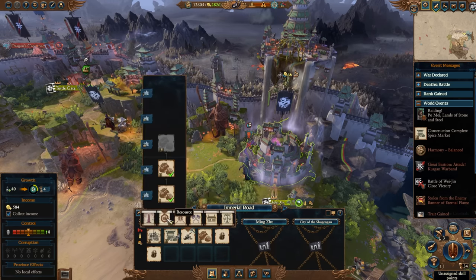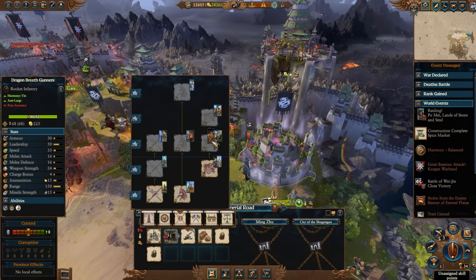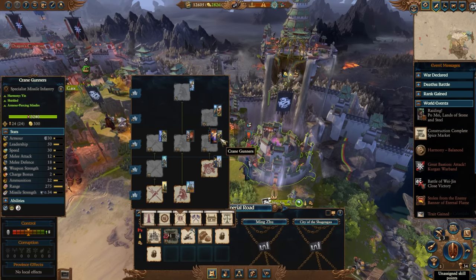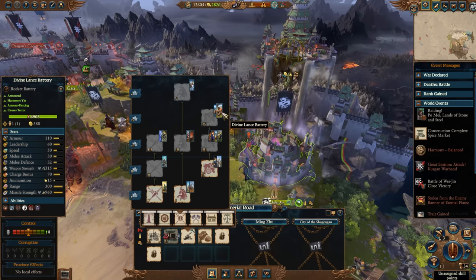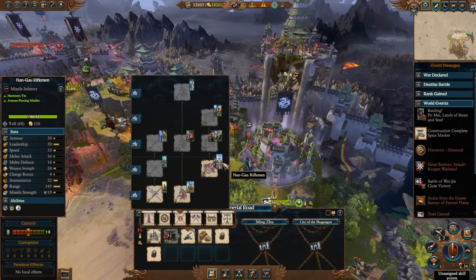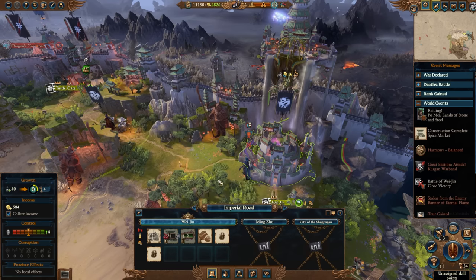We're about to put more Yin there as well, so we probably want some Yang. Actually, the extra Yin is probably from this building, which doesn't really belong in this settlement, to be honest. We have not gotten access to any shooting units yet in terms of guns. Crane gunners would be stupid helpful; the Juggernaut could be quite good, as could the Grand Cannon. Fire Rain Rockets and Divine Lance Batteries are also nice. The Divine Lance Battery, the Juggernaut, the Nan Gao Rifleman, and the Dragon Breath Gunners are all part of the Dead's Cathay Unit mod that I brought into this playthrough.